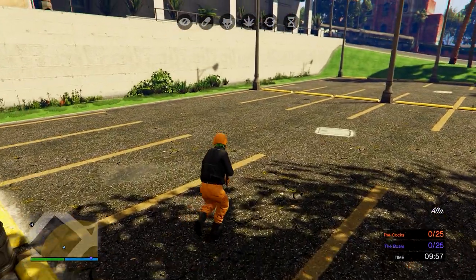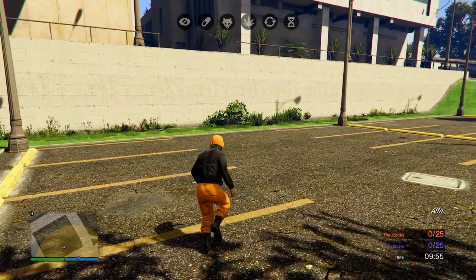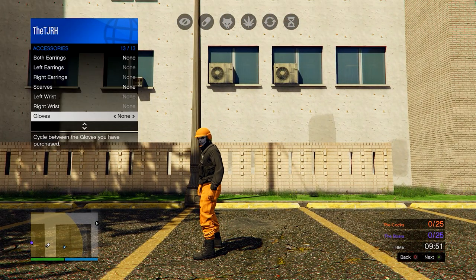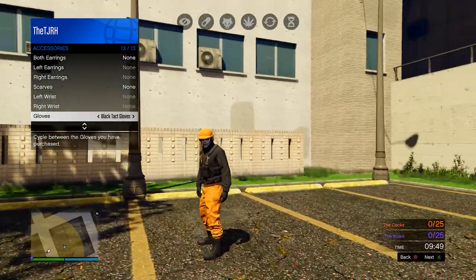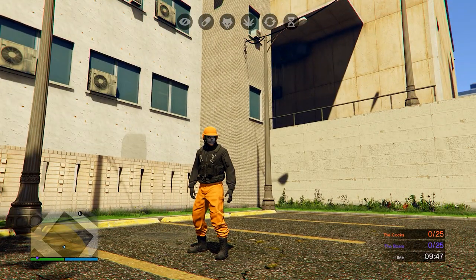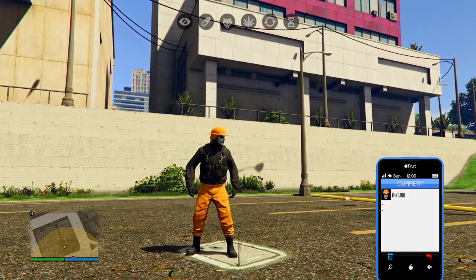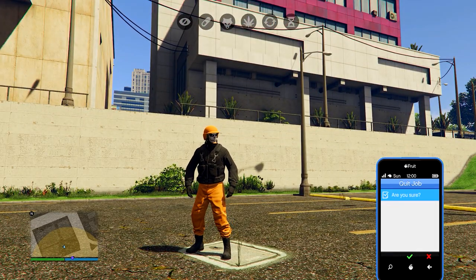When you load in, you'll notice it switches to this adversary mode outfit with the colored helmet you chose. If you're on the other team you'll have the purple version and the purple joggers; we have the orange and the orange joggers. What you want to do is equip any gloves - scroll to the right on your gloves in your interaction menu - and then from here you can quit the job using your phone.